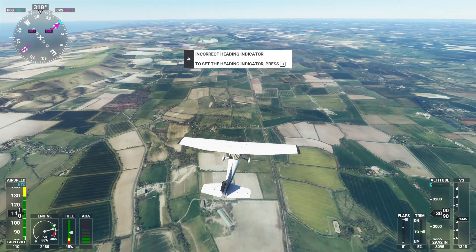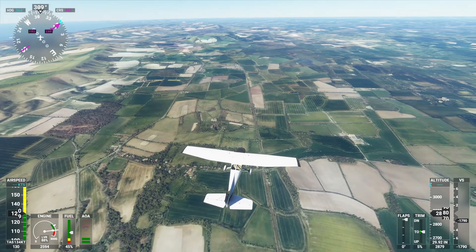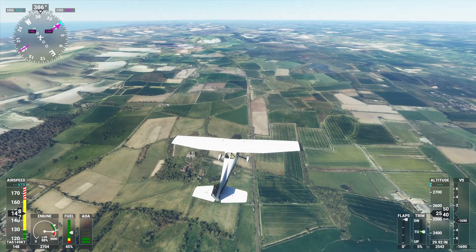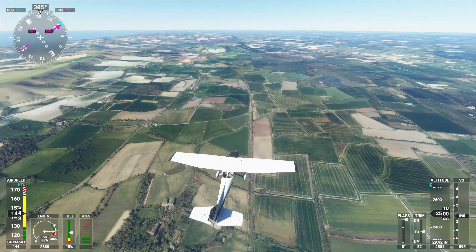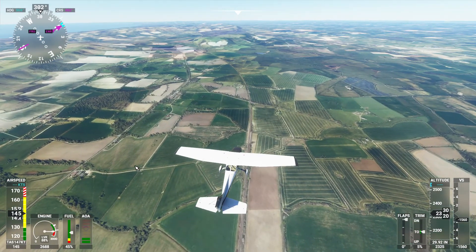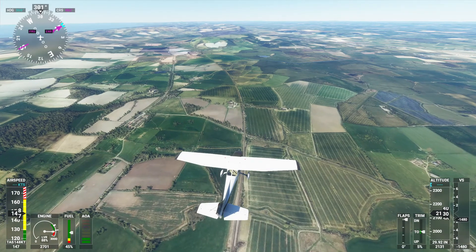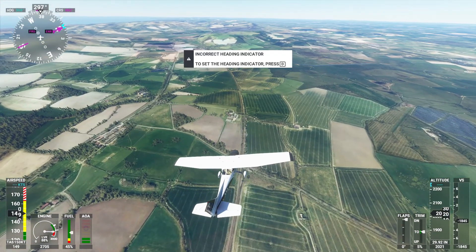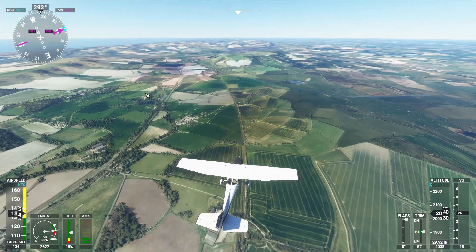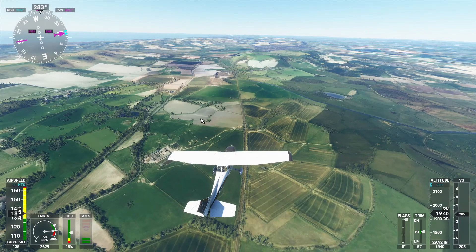Surprisingly you can actually see the railway line quite well from up here, even though a lot of the railway infrastructure seems to be completely flat, which is a bit of a shame. I've noticed in this simulator you occasionally get these lines drawn through the ground, and what I think that might be is where two satellite images have been sewn together. It's only just noticeable - I don't know how well you can see that on the video, but to me it's noticeable enough that I can see it, but not noticeable enough that it bothers me.